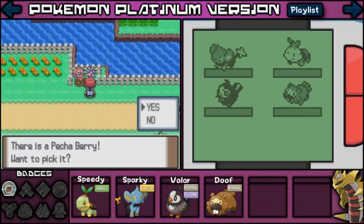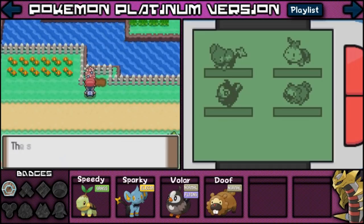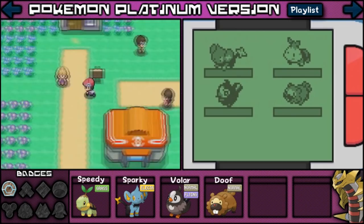Let's head up here to Route 205. Is this where I'm supposed to go? I'm not really sure. I'm going to go explore the town a little more after I pick up these berries, and then we're going to make sure we're going the right way. Because I don't want us to get lost — I don't want you guys telling me I just went the wrong way and I'm not even supposed to be at that town.